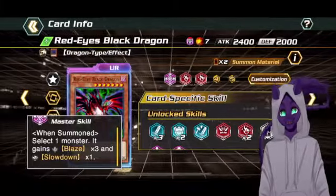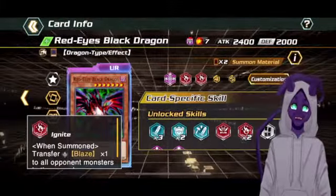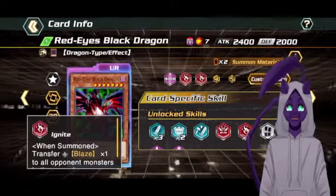Now, you obviously want to put that onto an Ace Monster, and hopefully, if you're lucky, summon it in the same lane as the monster you're going to be targeting with the effect to give them 5 stacks of Blaze immediately, which will cause them to start taking 1,000 damage a turn.